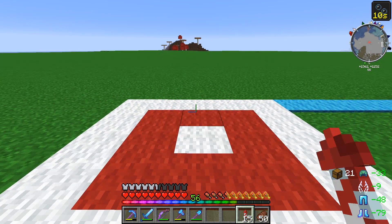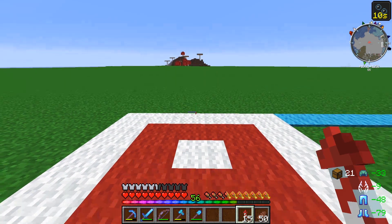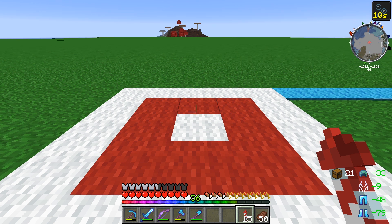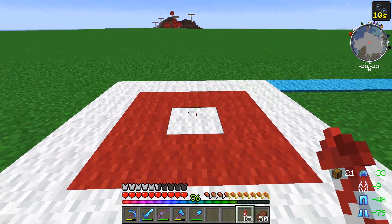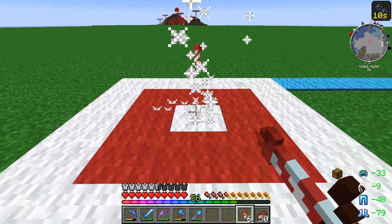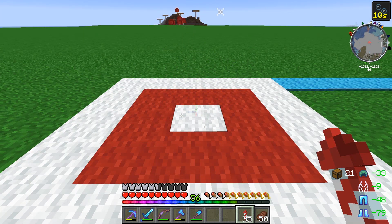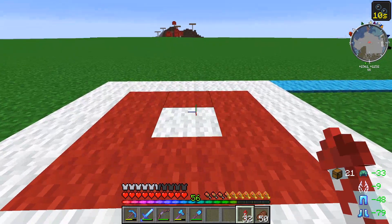The next super helpful feature of Tweakeroo is called Hand Restock. If you are using an item and get low on it in your hotbar, it automatically refills it from your inventory. This is super helpful if you're filling in a large area, or even just for rockets or food so you don't have to open your inventory mid-flight. You can see right there it just switched back and gave me more rockets in my hand. Super useful for all sorts of different settings - one of my favorite features of Tweakeroo.